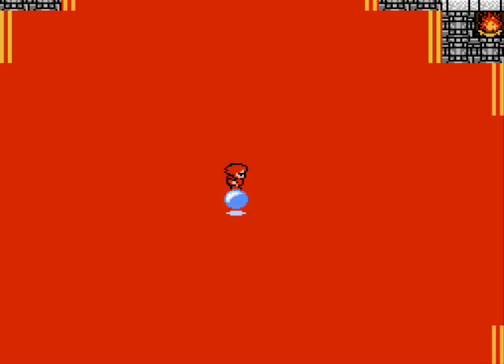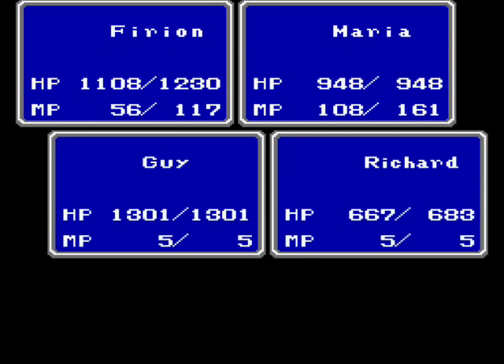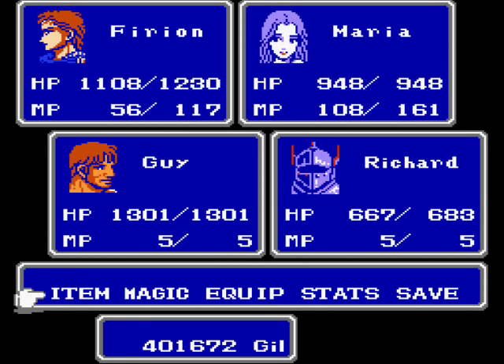The problem is that it's random — it's gonna hit one of your party members randomly. So like, Firion could gain intelligence, which is stupid. What I'm gonna do is cheat and use save states to make sure the appropriate person gets the appropriate stat gain. Yeah, it's cheap, I know, but I'd rather the right person get it than someone who doesn't need it. So I'm gonna take care of that and be right back.